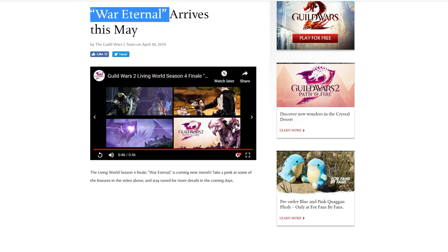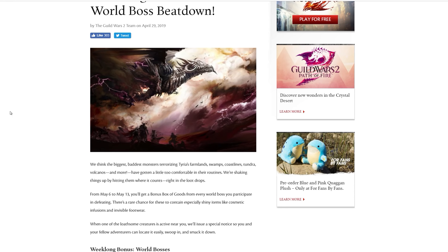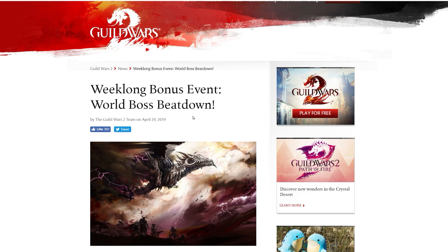They've basically given us the equivalent of all the detail they would normally give before a Living World release — except we may have a whole extra month to wait. For a standard release, we've had a Tuesday trailer saying the patch is next week, seven days of mini-teasers, then it's out. Now we've had all of that and potentially a month left waiting. I wonder what they'll use to pad out the hype. If you haven't found yourself addicted to PvP, WvW, or raids in the meantime, the devs do have some stuff lined up — announced yesterday. It looks once again at core Tyria, which is so important.